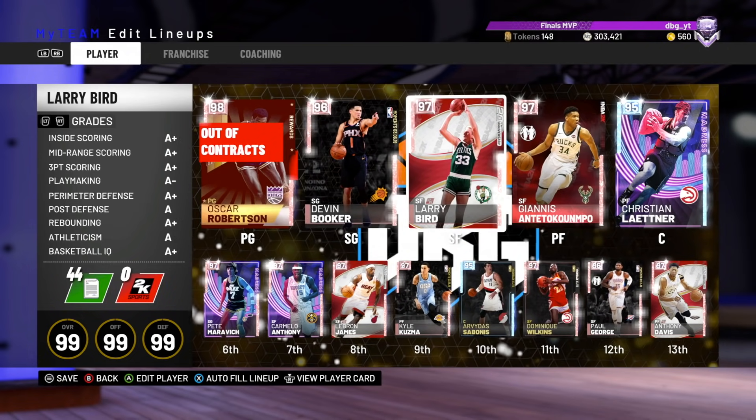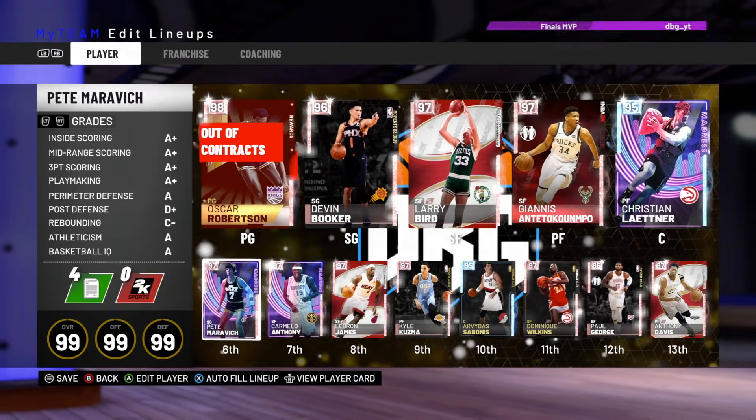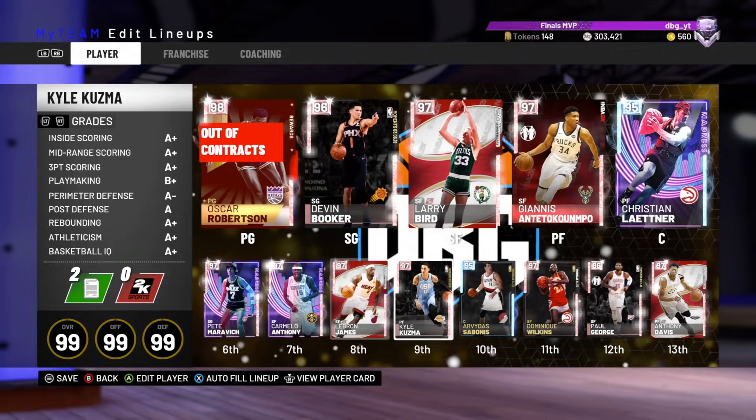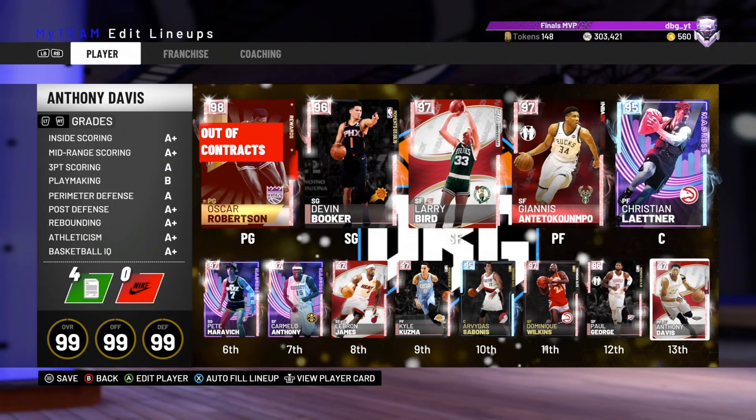So the team we're running is Oscar Robertson at the 1, Booker at the 2, Bird at the 3, Giannis at the 4, and Leitner at the 5. The bench, we have Pete Maravich at the 1, Melo at the 2, LeBron at the 3, Kuzma at the 4, and Sabonis at the 5, with Dominique, Paul George, and Anthony Davis rounding off the bench.